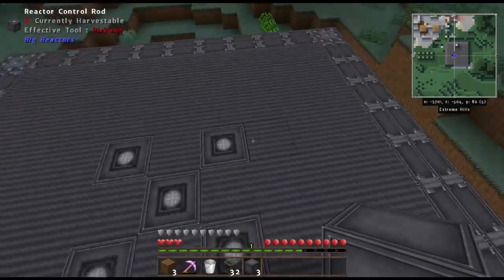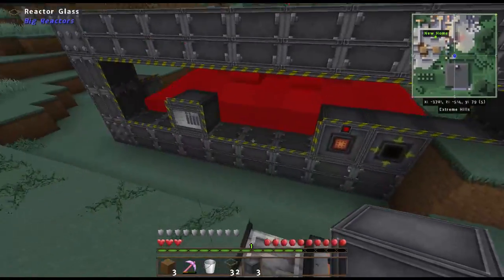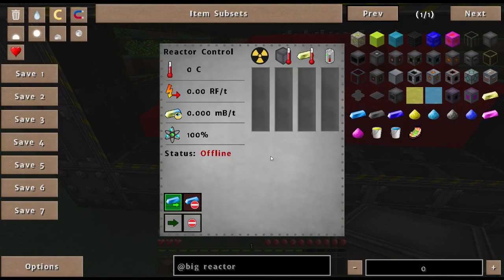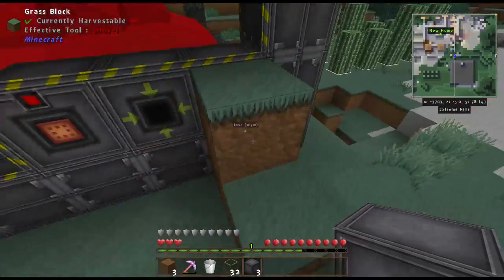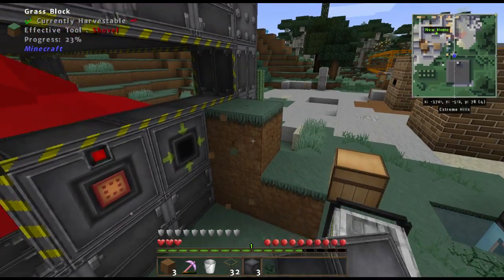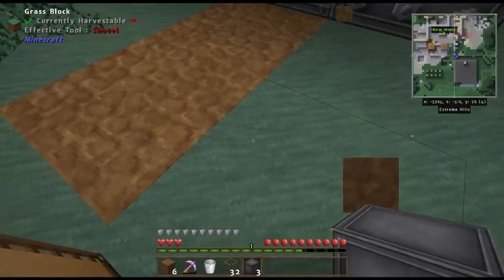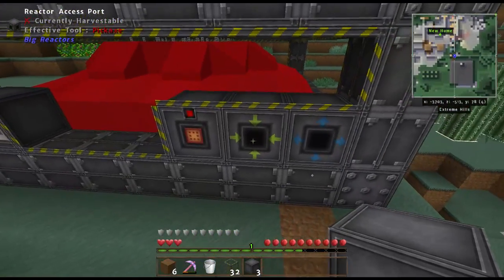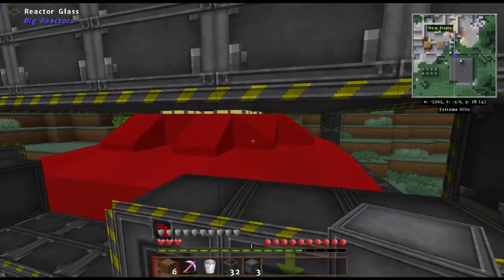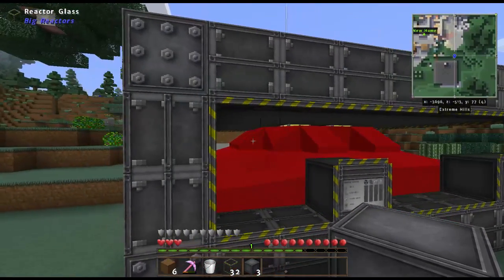Boom — that is what you call a multi-block structure. See how it changed? The glass all became one unified texture and we've got the control panel here to turn it on and off. Now let's put some yellorium into the access port — see how it takes it? It went directly into the fuel rods inside the reactor.